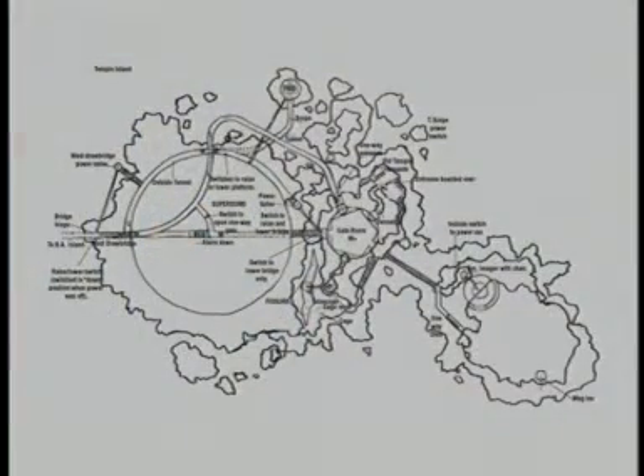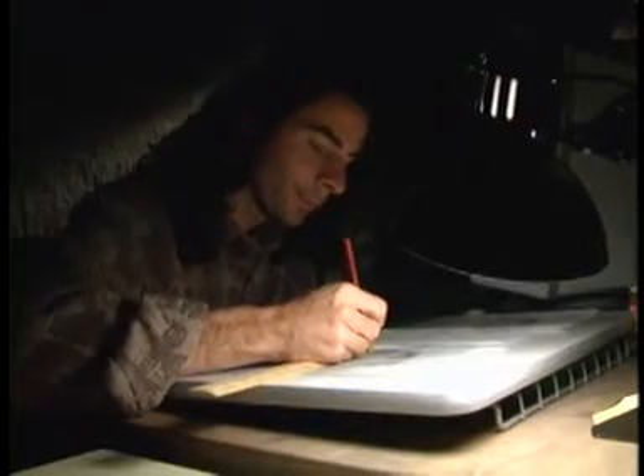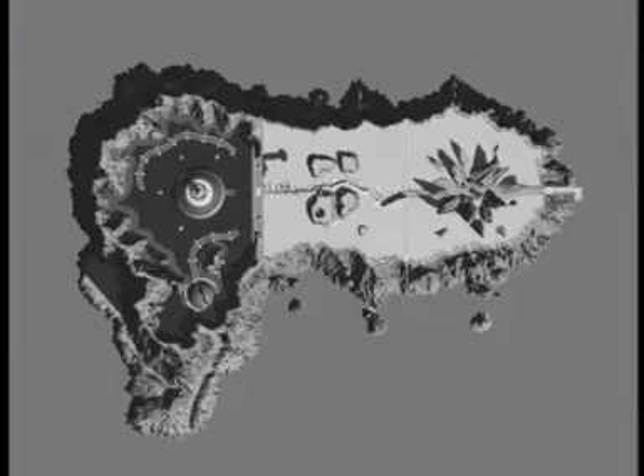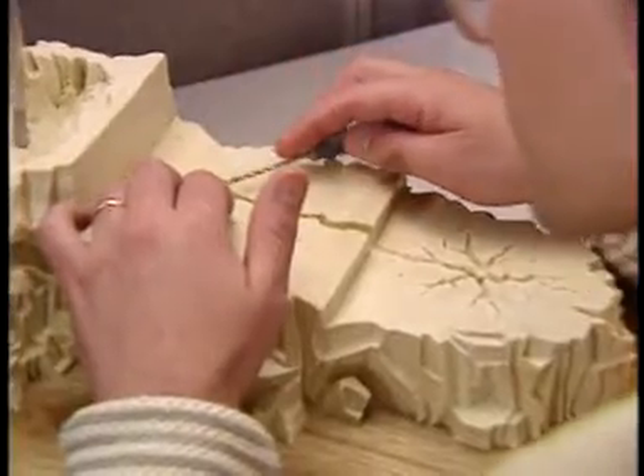The very first thing we did with Riven was design the whole gameplay for the entire world, which is basically just a blueprint of all the puzzles that the player will find throughout the environment. We take that blueprint and from there we begin to design maps of the places within some of the puzzles and how things would work.